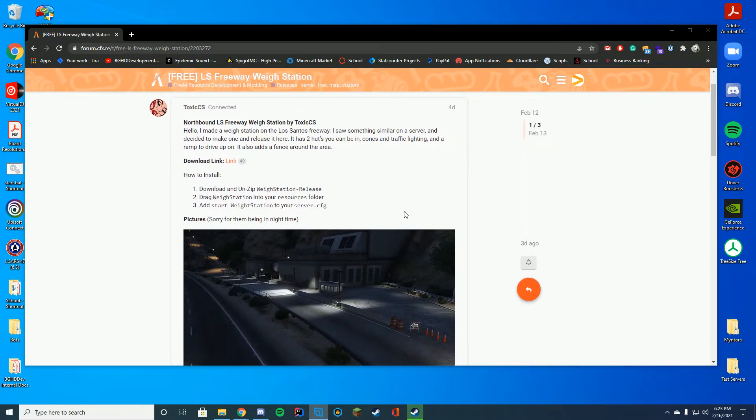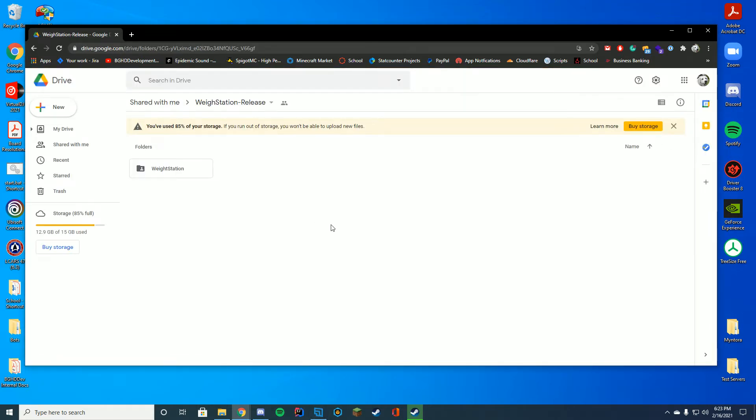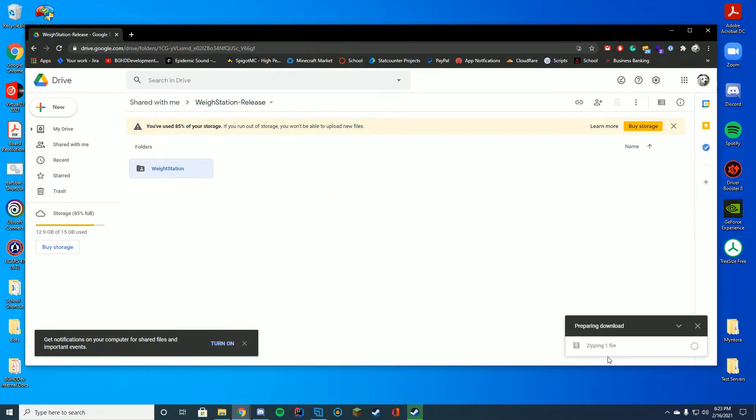To download it, you're gonna go to the resource page at the top of the description and click the download link. It will take you to Google Drive, and what you're gonna do is right-click the folder and click download. It's gonna go ahead and zip that file up — could take a minute because Google likes to take a minute.